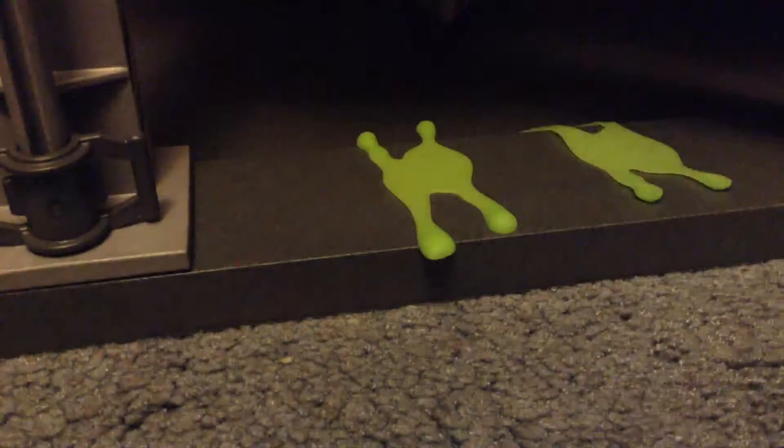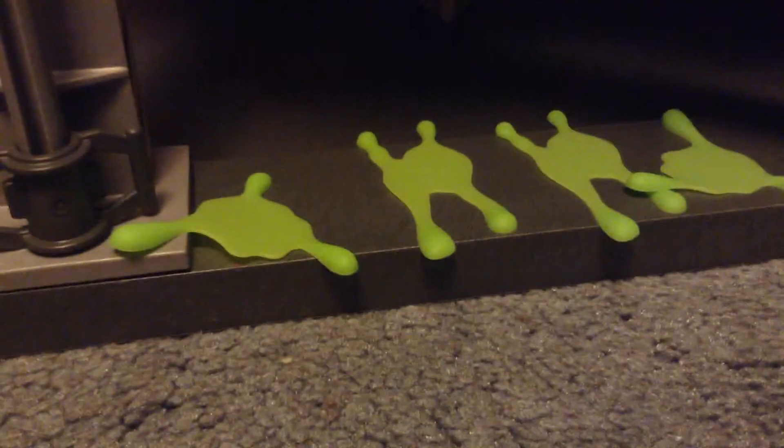Then we close the door and store the Ecto-1 in there. Also, I just wanted to get this out of the way - it does come with four of these slime pieces that you can just stick wherever you want. So now I have 12 slime pieces total. Moving that away, let's start off with the first floor.